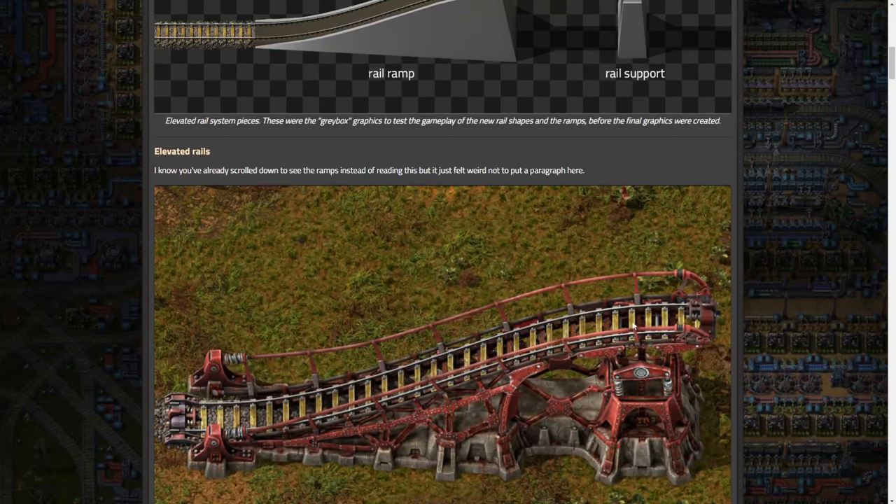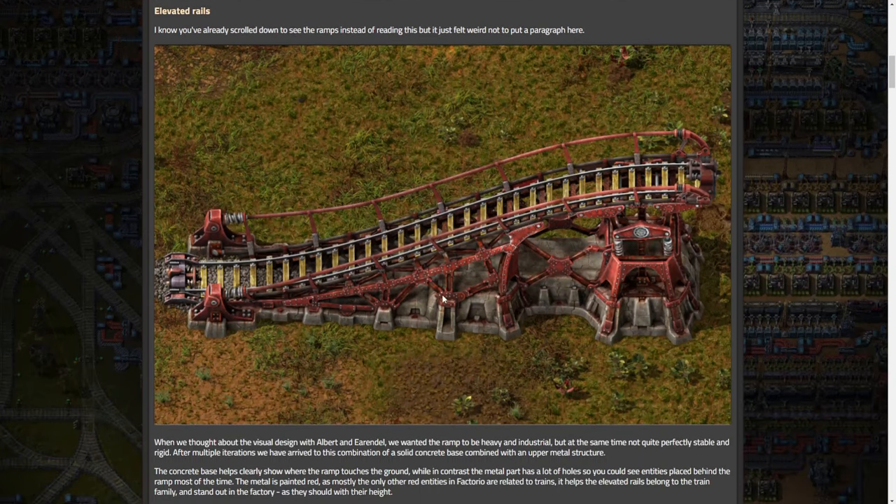I cannot even believe this. When I read the Friday Facts and looked up here and started reading, I just scrolled down and saw this and flipped out. It gets even better once you actually see it built. V actually says: 'I know you've already scrolled down to see the ramps instead of reading this, but it just felt weird to not have a paragraph here.' So they go into more of the visual design.